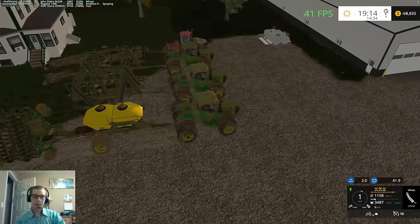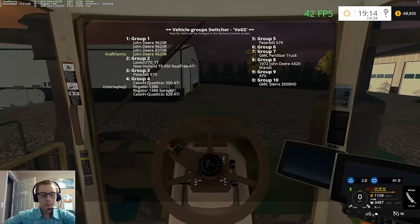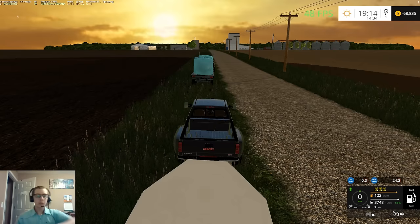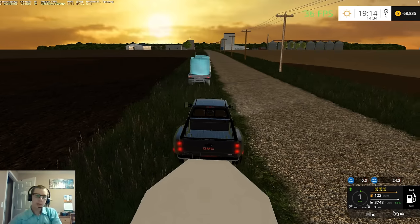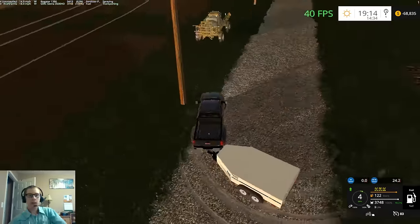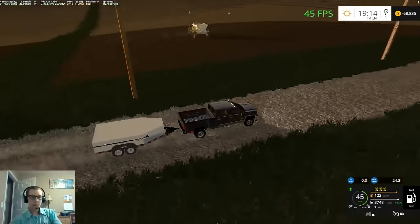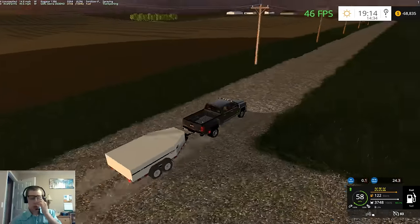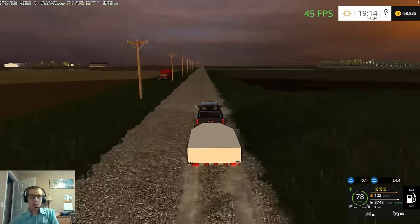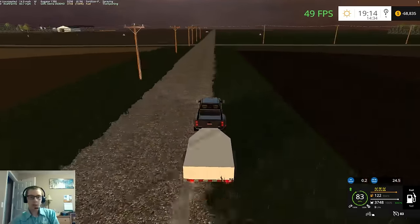By the time harvest rolls around we'll be pretty far in debt. Let's get our truck here and pull this trailer of fuel back to the farm — let's not hit that post. Head over to the farm and then once we finish returning the GMC we can get the sprayer going.